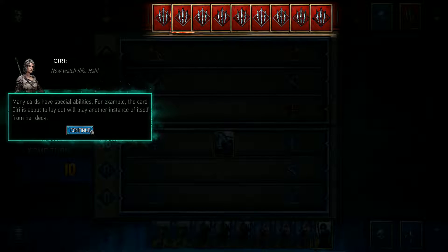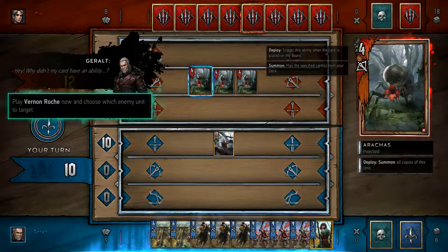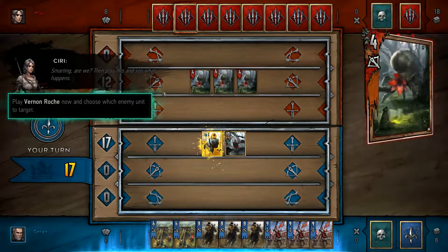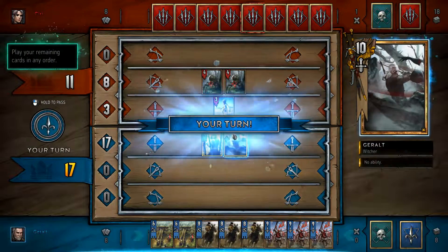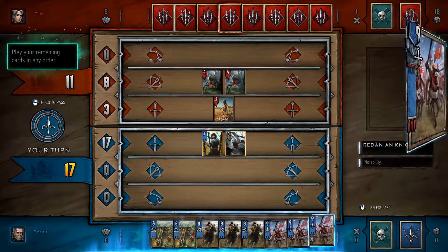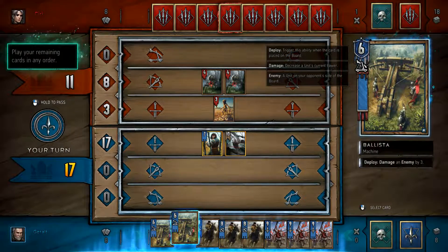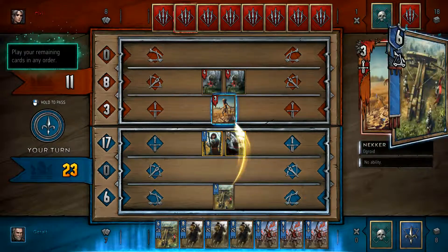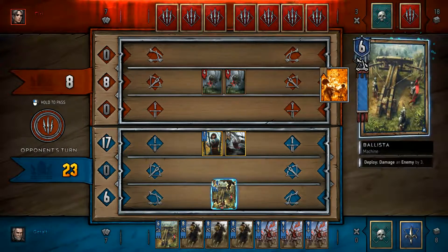Many cards have special abilities. For example, the card Siri is about to play will play another instance of itself from her deck. Oh, that's cool. Play Vernon Roche now and choose which enemy to target. So you can kill people with Vernon. If you reduce the unit's strength to zero, it is destroyed and sent to the graveyard. I don't think you can normally attack — you just get the deploy ability. Siri is about to play Scorch. This card destroys the strongest unit on the battlefield. Gold cards are immune to most card abilities; you can recognize them by the gold frames.